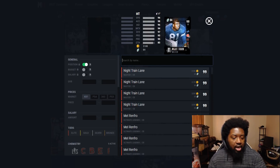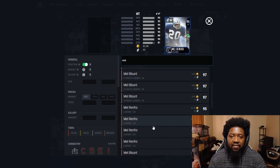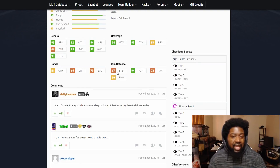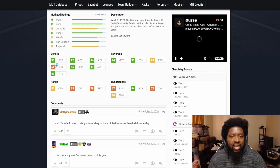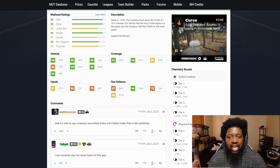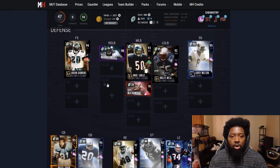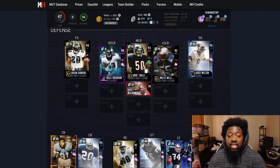At cornerback number three, we want another guy with some speed and a decent overall. That's going to be Mel Renfro's 95 overall. You can go with blanket coverage or physical front, whichever you want. Physical front isn't going to make much of a difference since his block shed is only 67. But for speed purposes — if you get tired of getting beat by John Ross on man coverage, or want extra security against speed guys — 95 speed is still top tier for cornerbacks in Madden right now. He fits under budget.